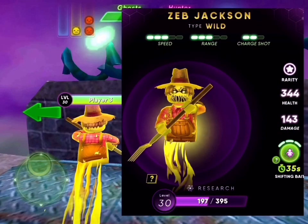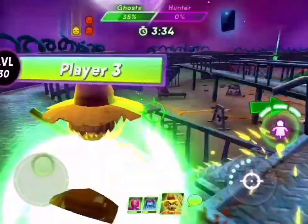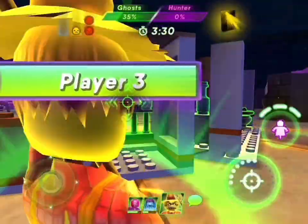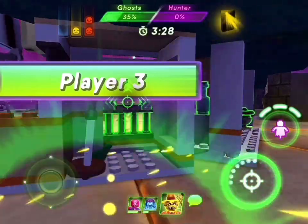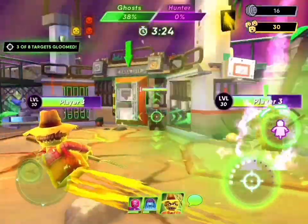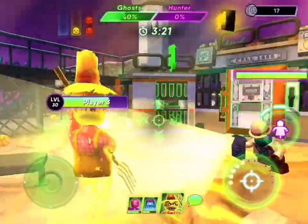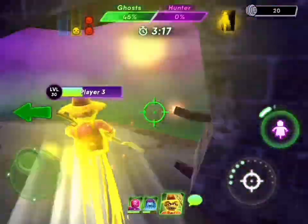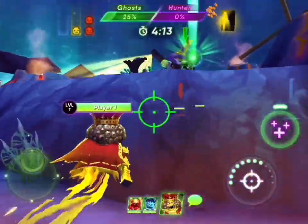Zeb Jackson: speed 3, range 3, charge shot 2. He's pretty hard to find, along with Pickles. The decoy — that's probably my other favorite ability when running away. Mine too! Especially when you get three of them, put them down, and run away.